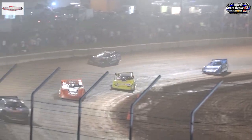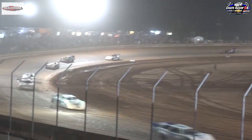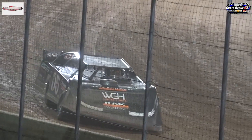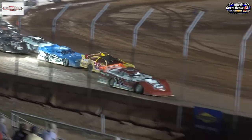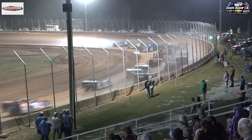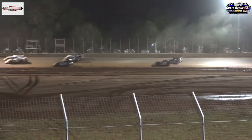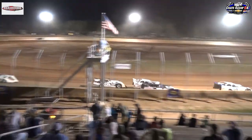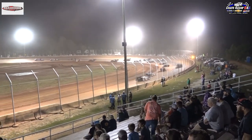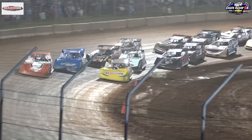Coming up on the halfway mark — 25 down, 25 to go. Another car slow on the front straightaway, now stops in turn four. Thomas sneaking down on the bottom, Harrington picks up the pace. Harrington's got a good arc into turn number one, not giving Thomas any opportunity to get underneath him. Got one out sideways down the back straightaway but he keeps it going — and that's Troy Dixon in the 39 car. Caution flag is out. Thomas sneaking up on the inside, Harrington picks up the pace.